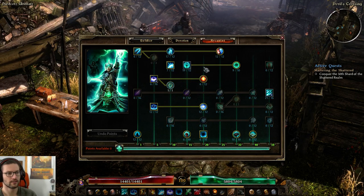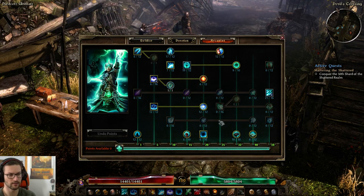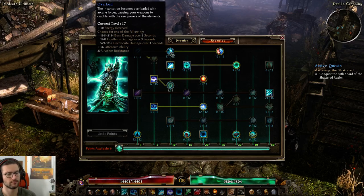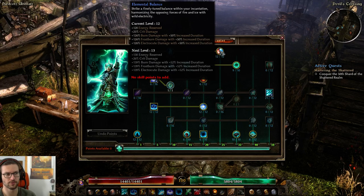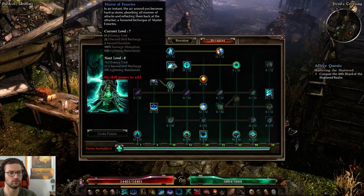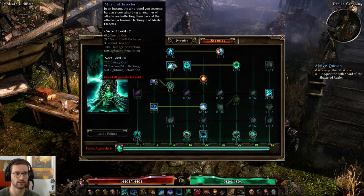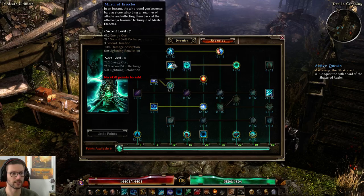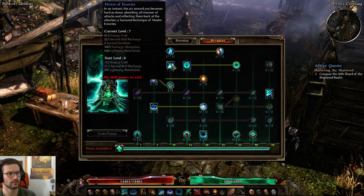Now the Arcanist side. We're using it mostly for passives, some debuff skills, and one secondary main ability. Starting with Iskandra's Elemental Exchange — just a one pointer. 17 points into Overload, which is pretty nice for the OA and Aether resistance. Then soft cap Elemental Balance for the crit damage mostly. 7 out of 12 into Mirror of Ereoctes — 7 out of 12 is a sweet spot because you get 2% cooldown reduction up to 7 points, and then one more second of cooldown reduction up to 12 points. So Mirror has two sweet spots: 7 out of 12 or 12 out of 12, or just a one pointer if you don't need it that often. I really like 7 out of 12.